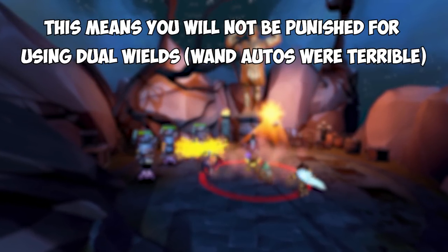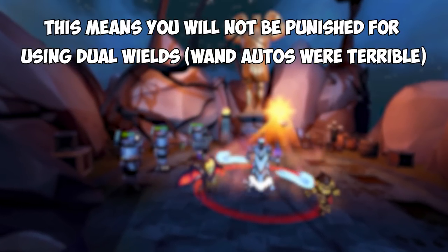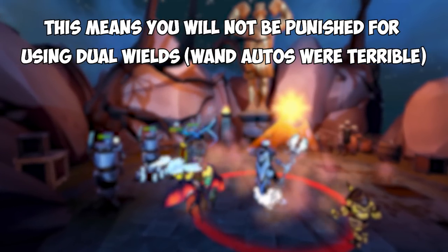In the live game, if you camp dual wields and you get a critical strike, you're going to get a super weak wand auto-attack. Because this change now makes your Fractured Staff of Armiddle damage based on your ability damage, you're no longer staff-locked, and you can freely swap between a staff or use a wand and an orb.